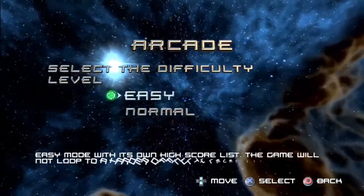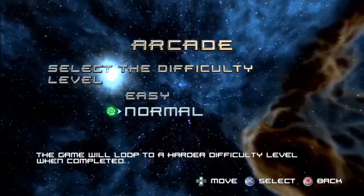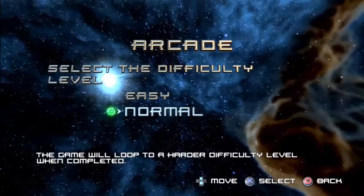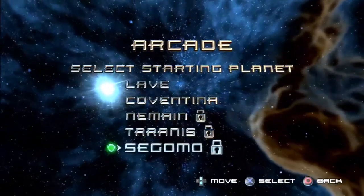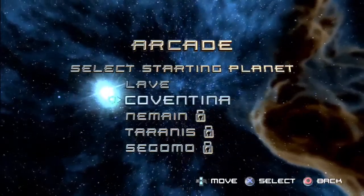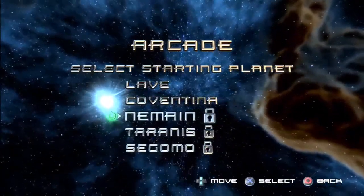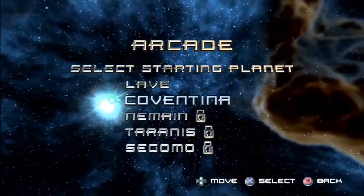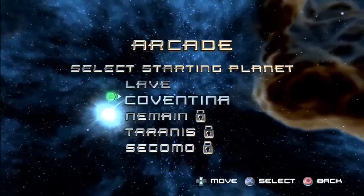In a lot of games you just pick easy or normal and have no idea what's different. But it's nice that they give you an idea of what's to come. There are five planets, two of which we can try — I guess I might have to unlock the others in planet mode. So we have to play in arcade mode, and hopefully I do good enough that we can at least see three planets. That would be my goal — three planets.